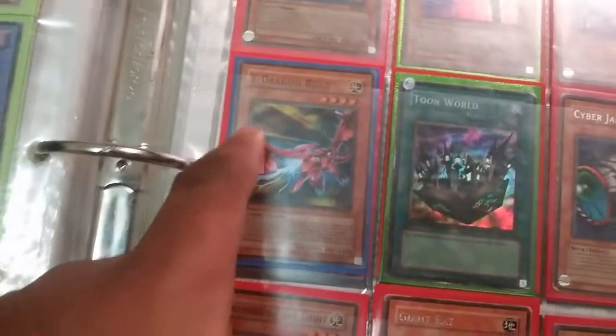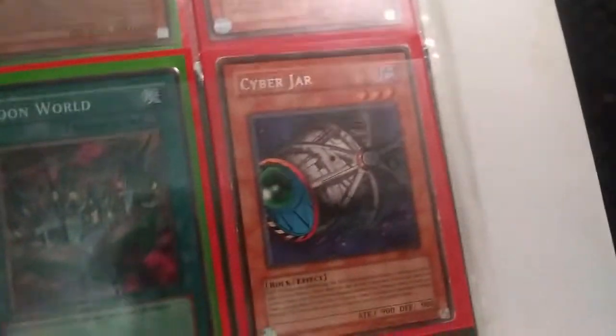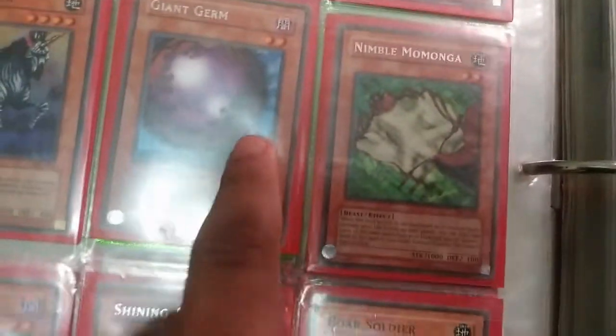Toon Mermaid. Toon Summon Skull — nice! That's Cyber Jar — a little banged up but that's okay. Toon World — yeah, that's super rare. Banisher of the Light and Senju of the Thousand Hands. Giant Germ is still very valuable now. Sonic Bird — that was reprinted and increased in value.